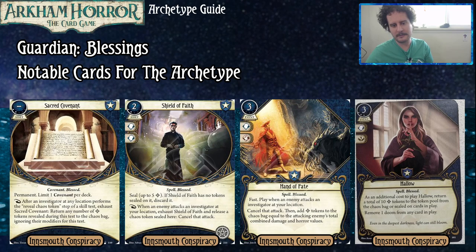Hand of Faith is a three-cost event that commits for a brain and a fist. It's fast — play it during an enemy window to cancel that attack, then add blessed tokens to the chaos bag equal to the attacking enemy's combined damage and horror values. It doesn't cost you the card either, which is worth noting. It stops an attack and generates tokens, and it ironically gets better the longer you keep it in your deck — especially later in campaigns when enemies deal massive damage and horror. You could consider transitioning it to Shield of Faith as you upgrade, though they serve somewhat different functions.